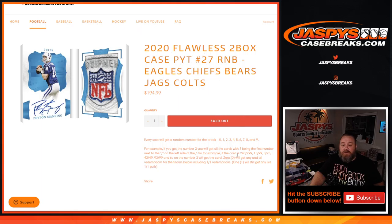If the card is 243 out of 299, 13 out of 99, 3 out of 25, 43 out of 49, or 93 out of 99, the person on the number three will get the card.